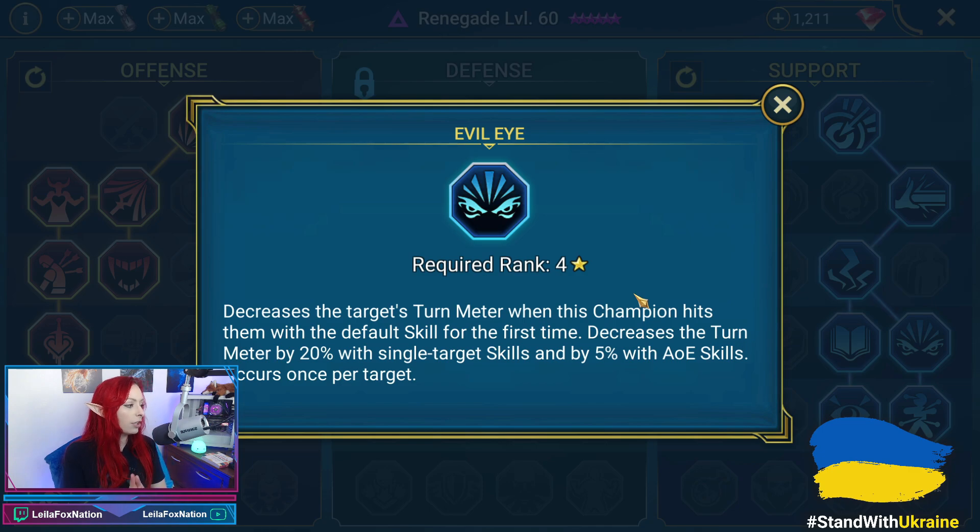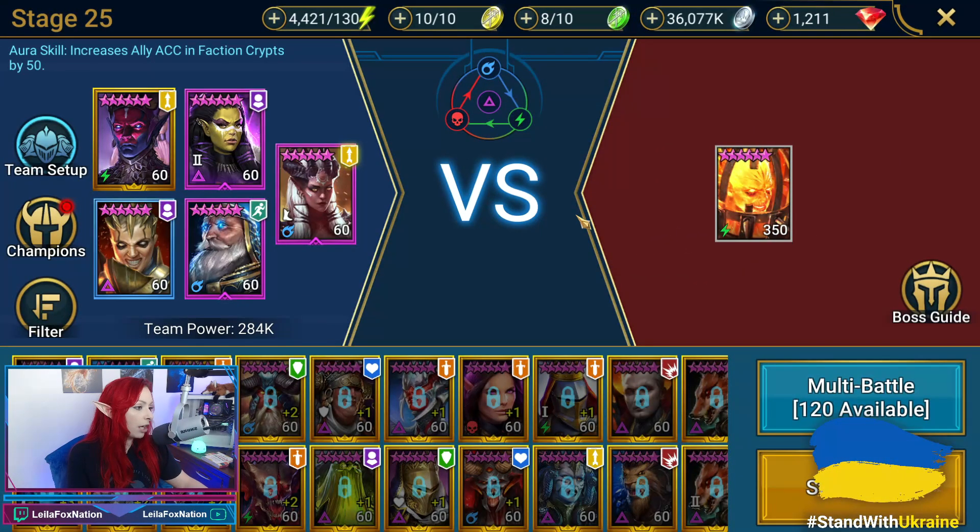Now that we've looked at the champs, their gear, their stats, and confirmed everyone needs Evil Eye, let's hop into Fire Knight 25. It is a preset as well, so I'll show you how that's set up. Here we are on Fire Knight 25 — Allure happens to be in the front spot because it doesn't really matter based on everybody's auras.